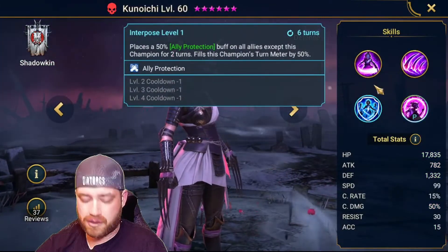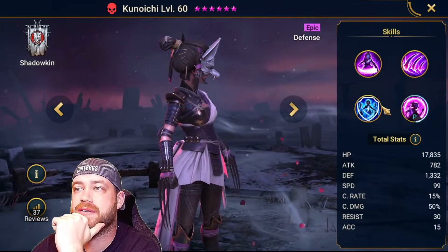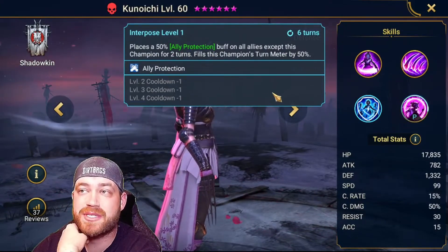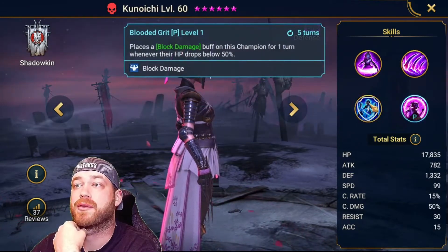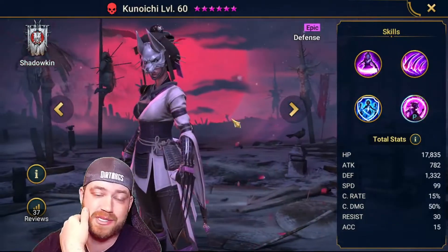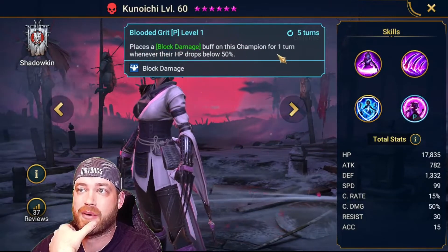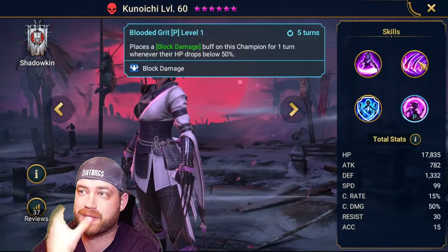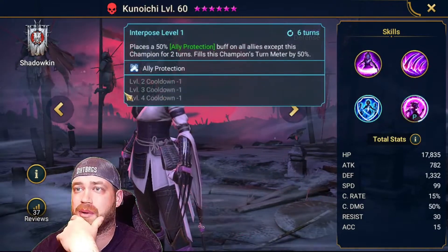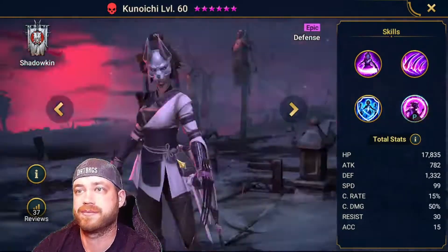Actually maybe not — I always suggest ally protect on this boss because of the really hard hit. She is a defensive champion. She places a 50% ally protect on all allies except this champion for two turns, fills this champion's turn meter by 50%. That's on a 6-5-4-3-turn cooldown. Also places a block damage buff on the champion for two turns. She is great for this boss — very good. She takes the damage and she puts out this block damage buff on herself whenever her HP drops below 50%. Make her super fast.